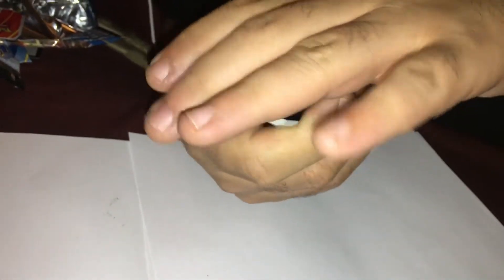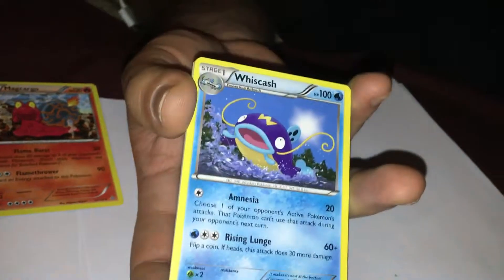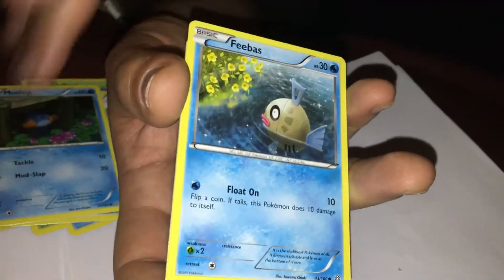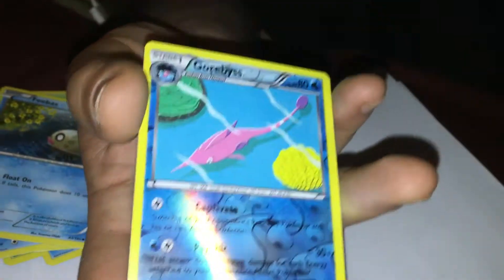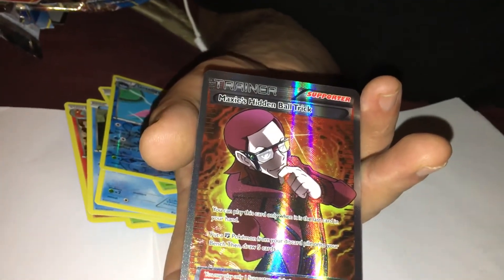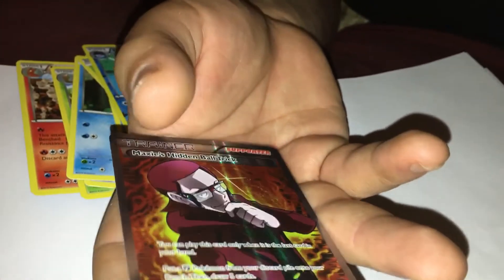A card trick coming up, and we got a MagCargo, Kakuna, Whiscash, Volbeat, Spindle, Mudkip, Feebas, Illumise, Reverse Garbodor, and none other than — wow, wow, wow, wow — a Trainer Maxie's Hidden Ball Trick, a full-art! This is amazing. We are four for four on these packs today.